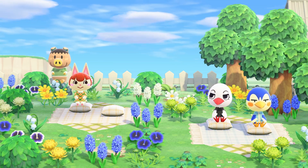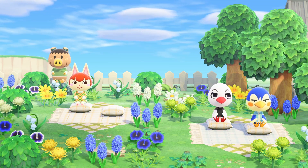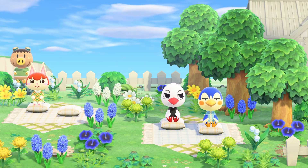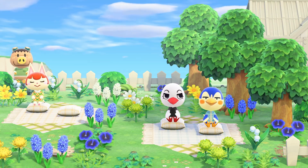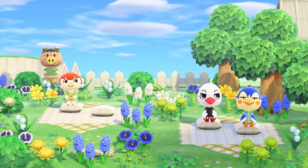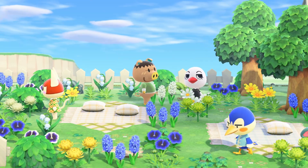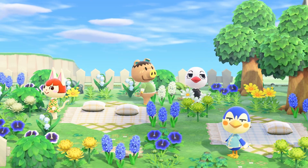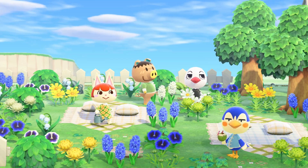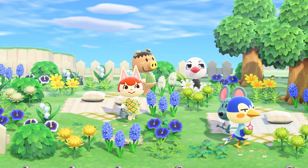Next we've got this cute little kitty Felicity. I know that some of the cats are really popular but I don't see her used as much, so I wanted to point her out. And then we've got two sweet birds — the white one is Piper, and the one next to her is Ace. I have never seen Ace on an island until I found him on a Nook Miles dreamy hunt the other day, and I decided to invite him to my spring court island. I think the bird villagers really scream spring for me.